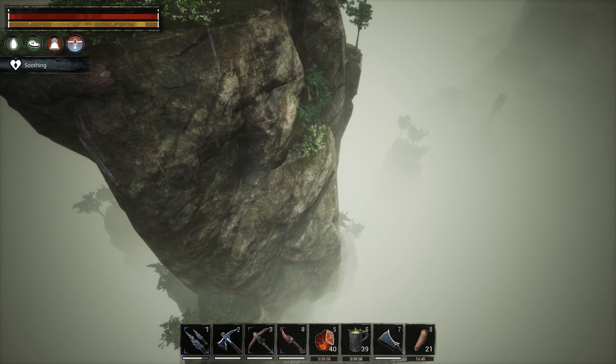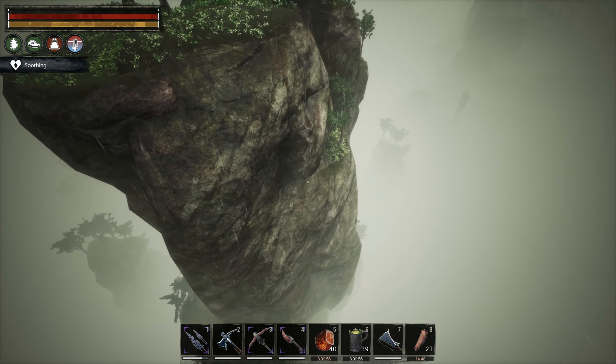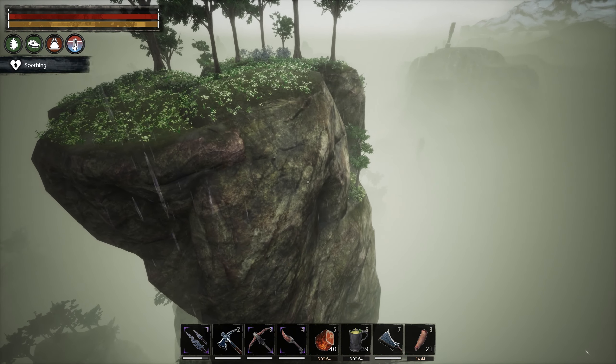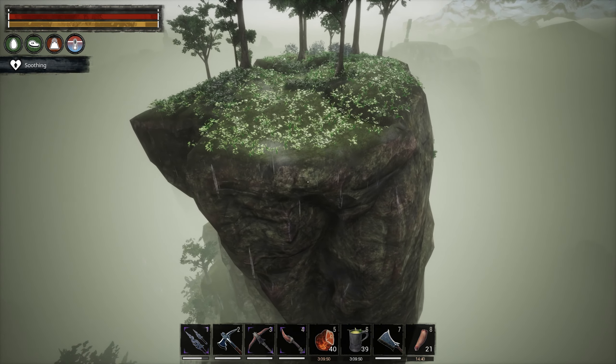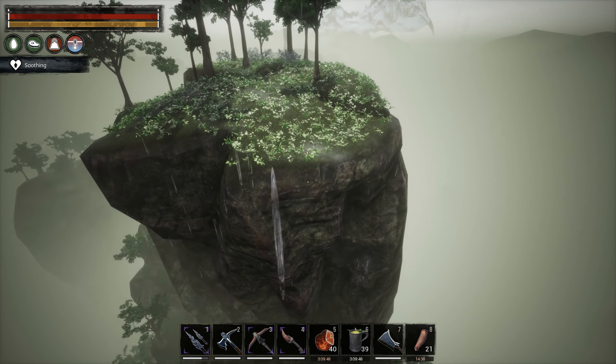As you can see, this is one tall rock, making it possible to build tens of rows with anti-climb. The height of this spot also shields against several of the god avatars available.